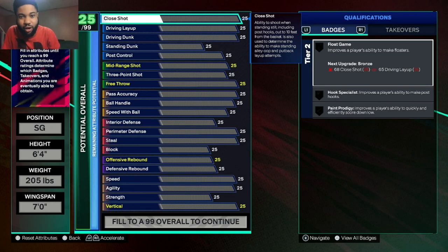It's my career builder. The last video I made, I didn't like the build I said in the title and thumbnail, so we're back to the drawing board. I'm gonna make them a little lighter — not 220, but 205 — still gonna have a 7-foot wingspan, still 6'4".